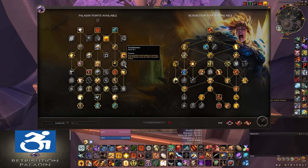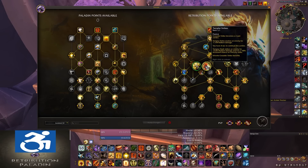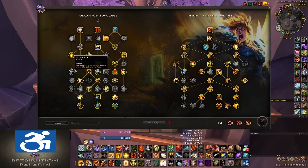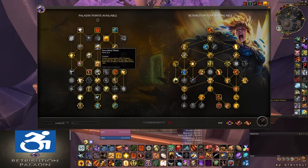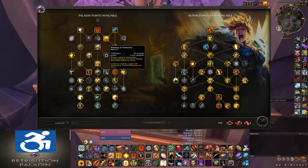On the row below that, you have Golden Path, which you will almost never take. Blessing of Sacrifice is your defensive for another party member. Sanctified Plate, two ranks — this is one of the most powerful passive damage reduction talents in the entire game: increases your armor by 20%, stamina by 10%, and reduces all area effect damage by 10%. Next to that, you have Blessing of Protection — a 10-second physical immunity with a 5-minute cooldown.